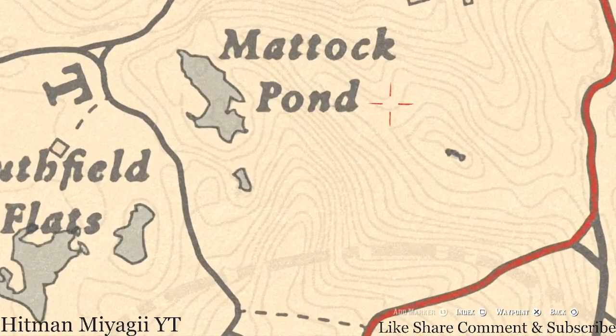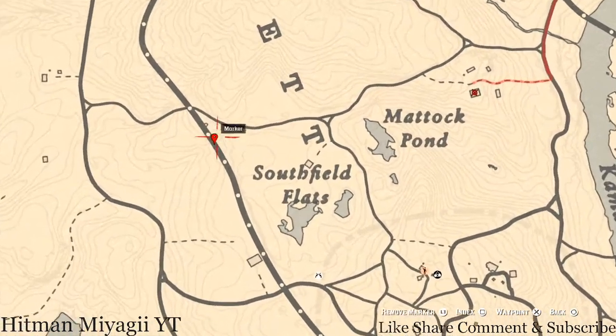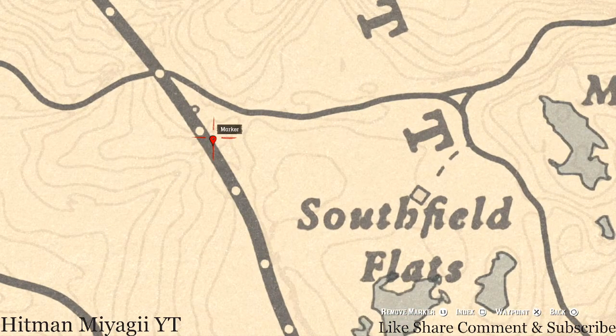There's a flower here — a Creek Plum. Remember to look for a bush of flowers, not a single flower. Right inside this house you'll get a Tortoiseshell Comb on the dresser with the mirror.